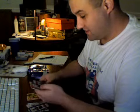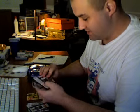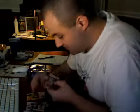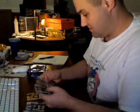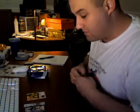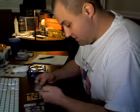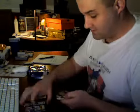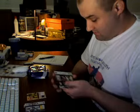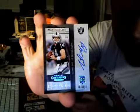Rookie of the Year insert — Cordarrelle Patterson. And a bunch of backwards cards that would lead me to believe there's a hit in here, but there isn't — there's just an extra card. That was weird; there are six cards in that pack and I think there's only supposed to be five per pack. Alright, our first hit — Matt McGloin for the Raiders, AFC West.